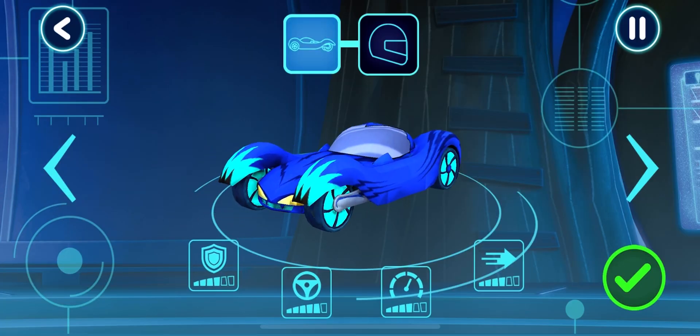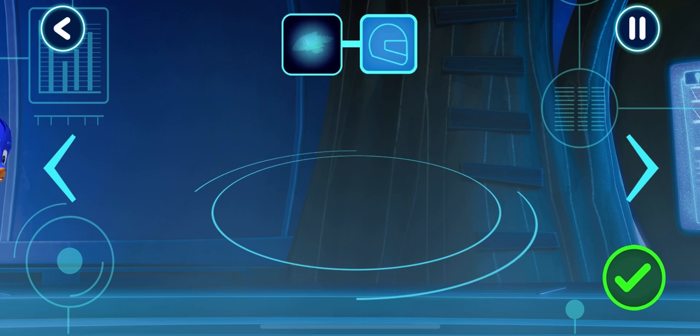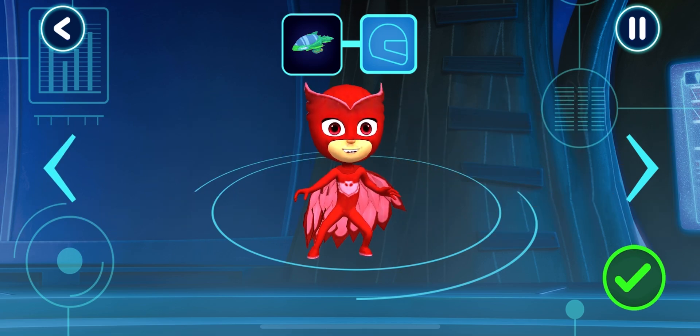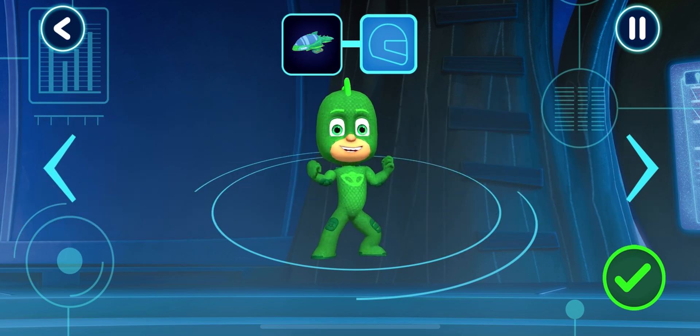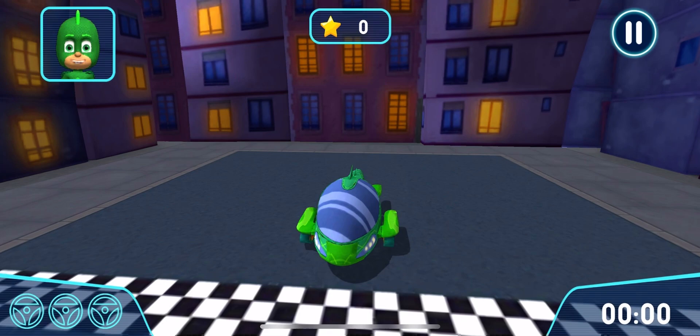Now you need to choose a vehicle and a driver to drive on your track. Awesome — pick a driver. Now let's go for a drive. Let's try out your track.